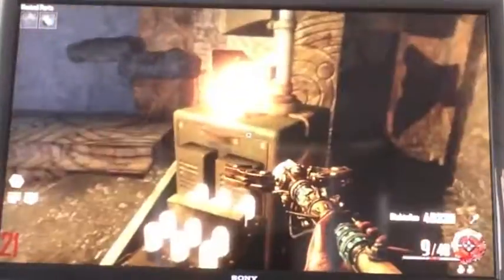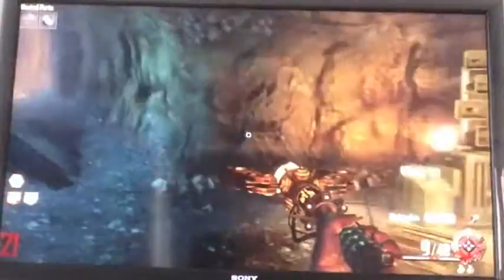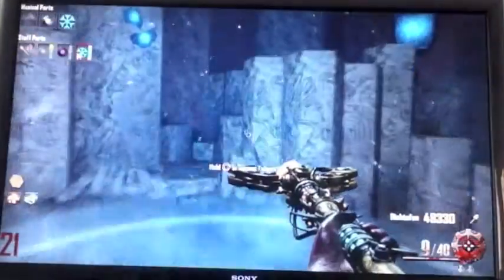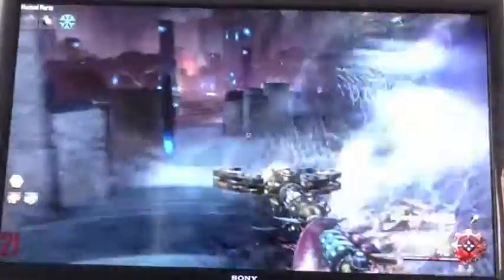Hello guys, this is Dan Zaki and this is episode 7 of Black Ops 2 Zombies Origins. We are creating the ice staff — going to a crazy place — hope you enjoy it. Like and subscribe for more videos. Right now we've got the crystal, so we can head off and create the ice staff, and we will upgrade it straight away.